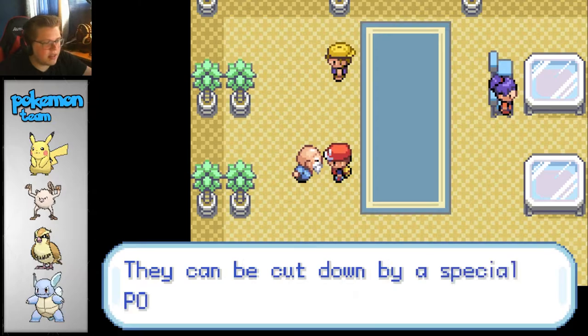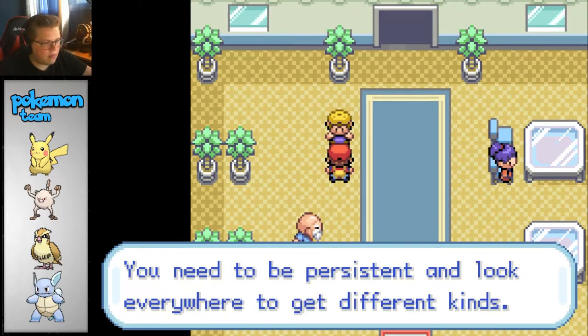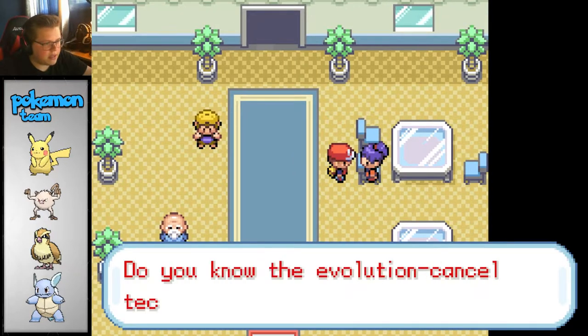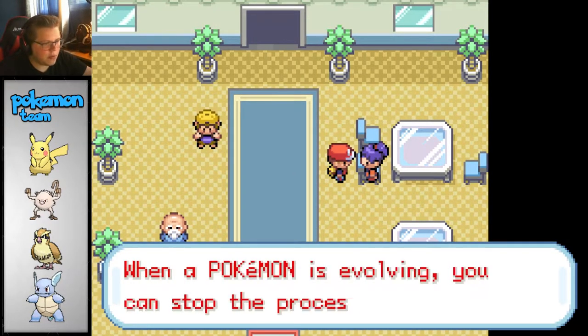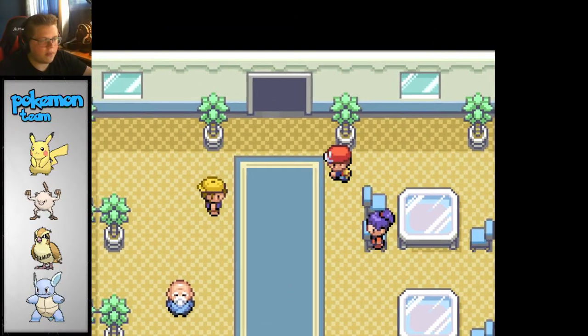Have you noticed the skinny trees on the roadside? They can be cut down by a special move. Did you know that evolution canceling is a technique? When a Pokemon is evolving, you can stop the process - it's the technique for using Pokemon the way they are. Yeah, I won't be using that - no reason to.